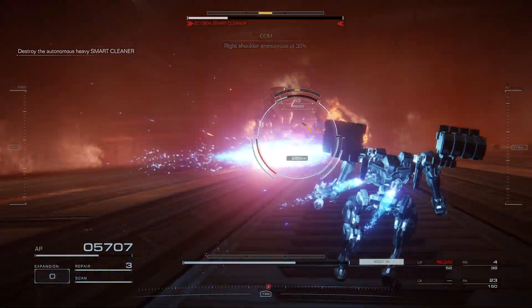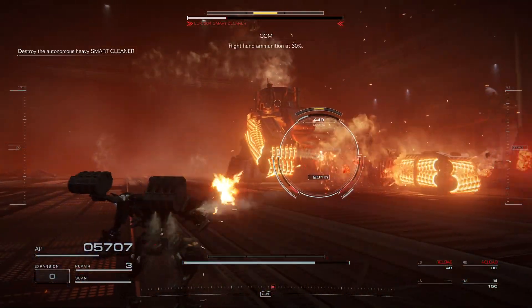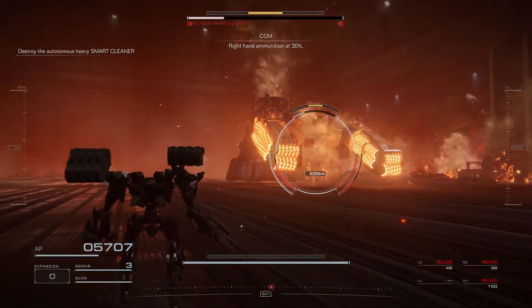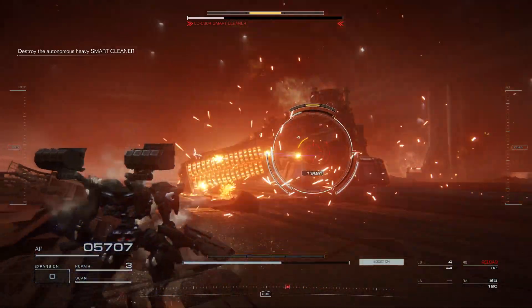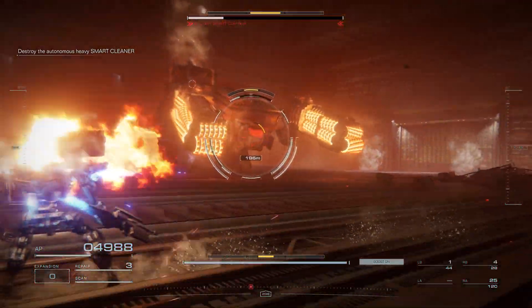If you need to move somewhere, it's either forward or backwards. If it does that rushing attack like it did in the beginning, just hover up, get towards the head area, get a few melee shots in, and then dash forward.